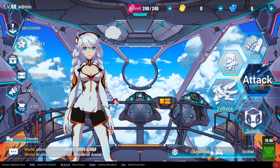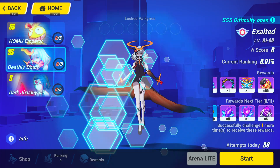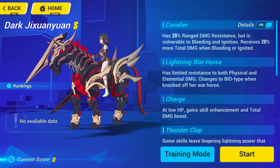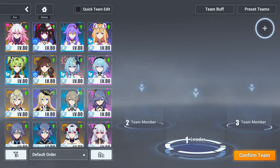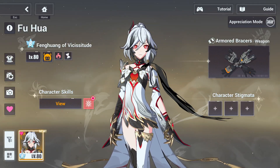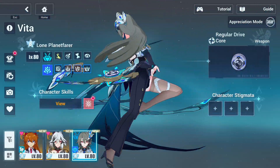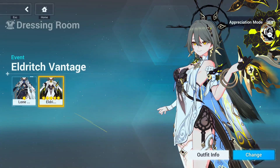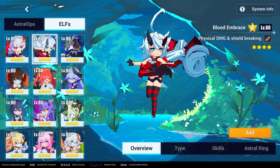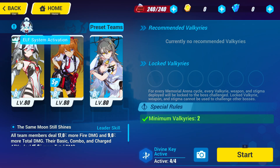Now if we go into the Memorial Arena, you can see that the bosses are being added. I can go ahead and give it a shot — choosing my team and starting the fight.